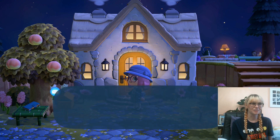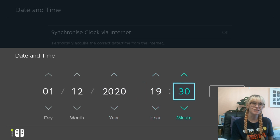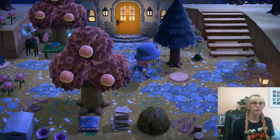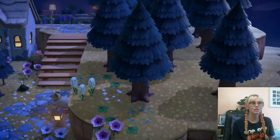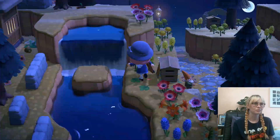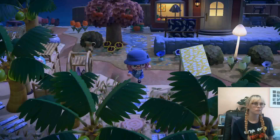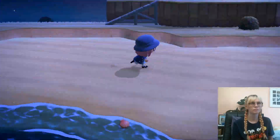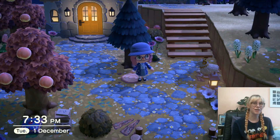First I'm gonna save and exit, and change the date to just my regular time. Make sure the time is after 7pm and then just head on into your island. Run around and see if you can find Celeste. I found that she tends to hang out in the same few areas on my island. So I haven't quite managed to find Celeste, but that's alright.